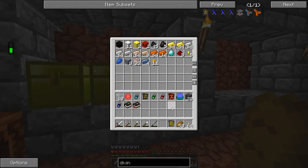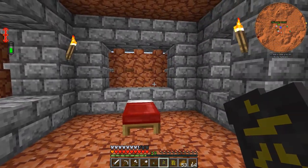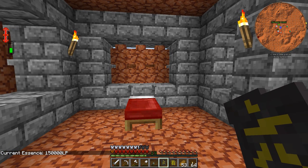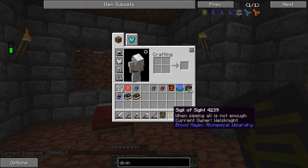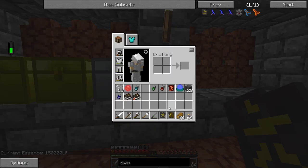I did some work between episodes. I figured out how to check the LP within my soul network — you need the divination sigil. I thought the sigil of sight was basically just an upgraded one that would show more information, but it turns out you just need the divination sigil. I've got 150,000 LP in here, which should be enough for what we need.